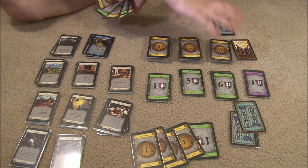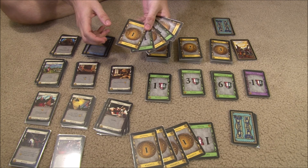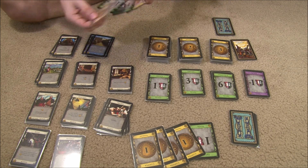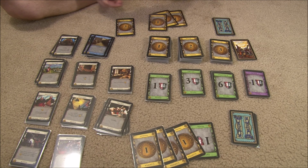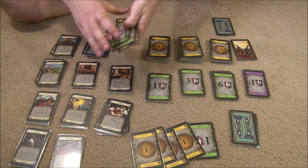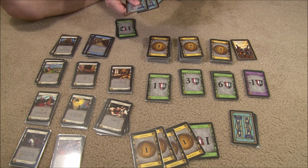Let's get going with this example playthrough. Both players have already shuffled up their deck and drawn five cards. First part of your turn is the action phase — neither player has any actions, so that phase is skipped. The first player lays down three money and uses it to buy a silver, which goes face-up in his discard pile. Now that he's done buying, he discards everything from his hand and draws a new hand of five cards.